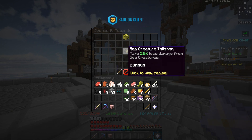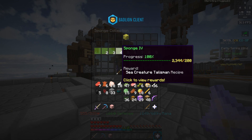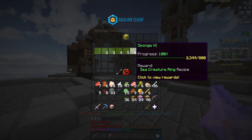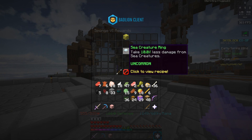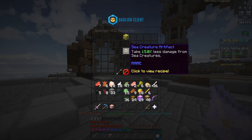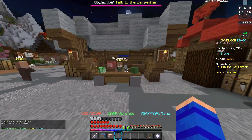The last fishing collection talisman is the sea creature talisman, unlocked after you get 200 sponges. It lets you take 5% less damage from sea creatures and is crafted using 18 regular sponges. There are two upgrades: the sea creature ring at 800 sponges (10% less damage from sea creatures) and the sea creature artifact at 2,500 sponges (15% less damage). Even if you don't fish much, these talismans are useful since their higher rarities give better stat boosts from reforges.